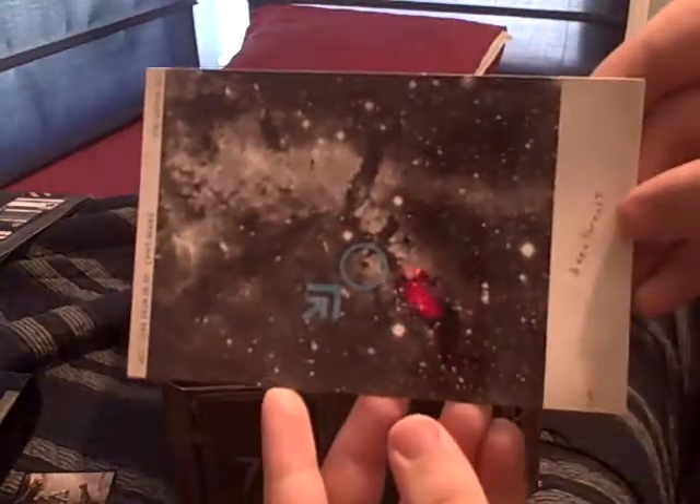I got this nice picture — a picture of Noble Team. Remember, it's Professor Halsey's journal. This is cool. What is this? The Location of Reach? No, that's the Covenant Planet. Might want to put it on the cover. There you go. A map of Reach.